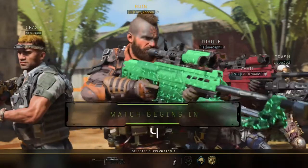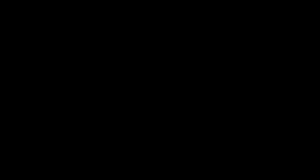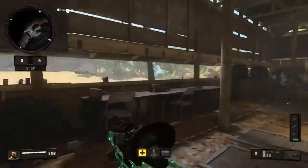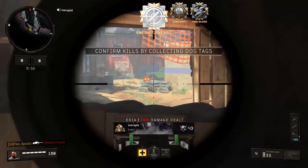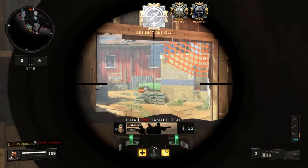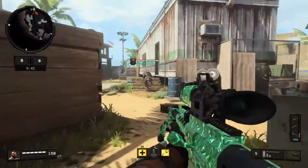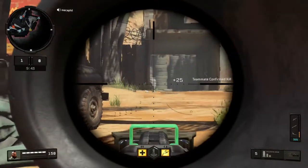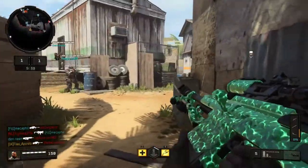Straight off the bat, this map — especially if you're on this side — is great for hitting clips. If you run in here and jump on top of this table, you've got a couple of easy kills if they come around. I've hit a five-man from this spot — I think it was faded — but this spot here is incredible.